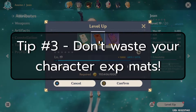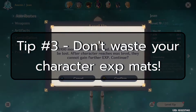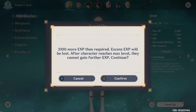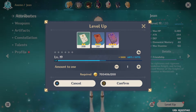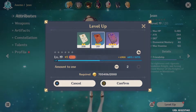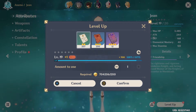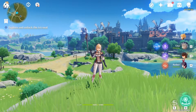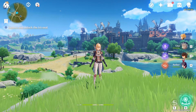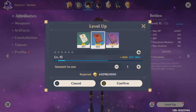Tip number three: get into the habit of min-maxing your character experience materials. Much like Honkai Impact, Genshin Impact will allow you to overfill your character when they hit the level cap for their current ascension level. You don't want to commit an entire Hero's Wit and risk wasting valuable character experience just to level them up. Character experience materials become very valuable as your character roster grows and your AR level hits around 30 to 40 plus. The proper way to level a character is to use the highest experience material available to reach the highest level for that ascension rank.